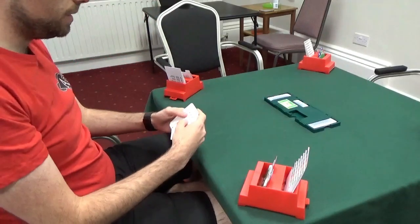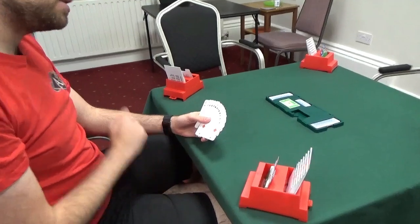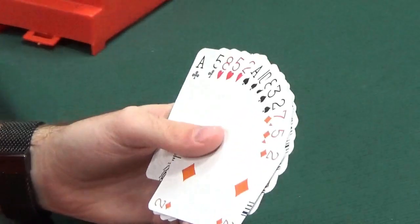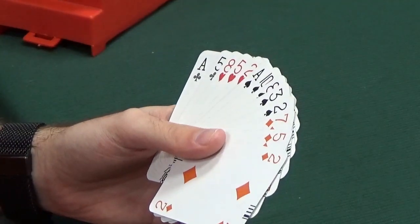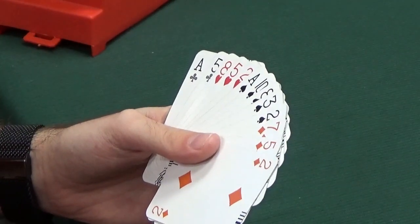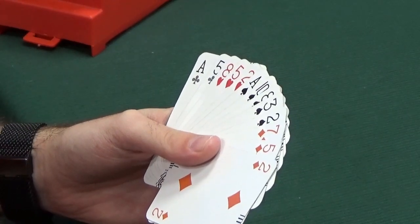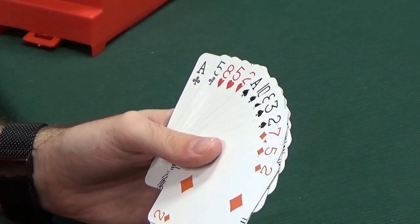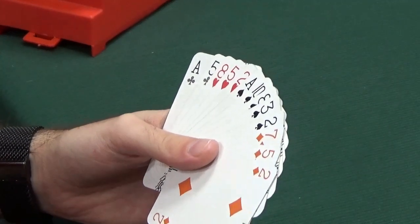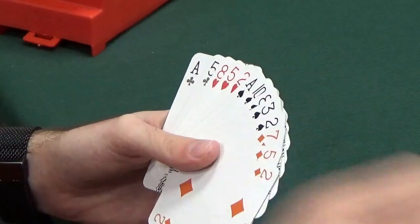Let's see what the dealer's got. West is the dealer and they have 48 points in total. This is enough points to open a weak two, but we don't have a sufficient suit length. If we had six cards in spades, we would have a sufficient hand to open a weak two, but with only five cards, we haven't got a long enough suit. You could open two spades, but that would be basically lying to your partner, so we should pass.